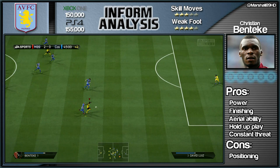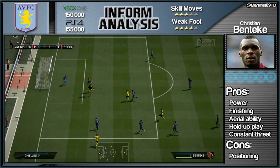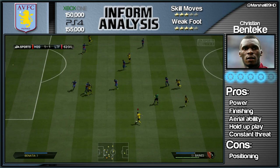Every single game you go into with in-form Christian Benteke, he will have a major say in the match. It doesn't have to be a goal — it could be stuff like rounding the goalkeeper and chipping it into the back of the net, or a cross from Baines coming in, Benteke hitting the crossbar, and it being tapped in by Ashley Young.